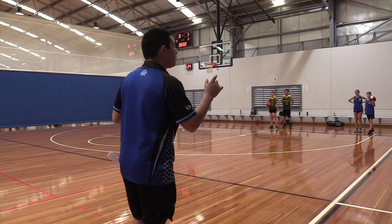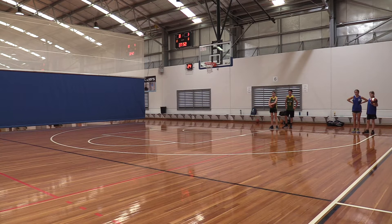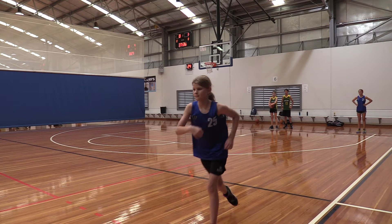Now, coaches, another deal to speed dribbling is being able to see. So here's the deal. The teammates on the other side, you have an important job. While your partner is dribbling, you're going to stick up your hands like this to say, I want to pass. Layla, demonstrate for me. If you see this, you're going to jump stop. Then you're going to chest pass the rest of the way. Follow the ball.